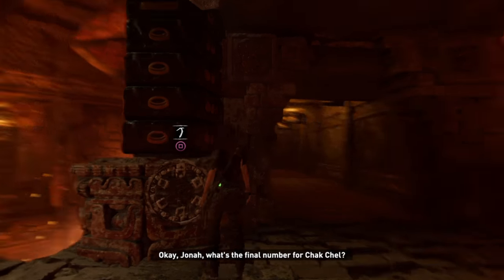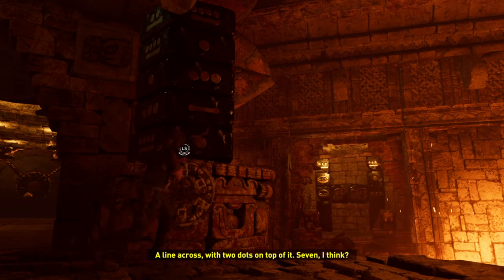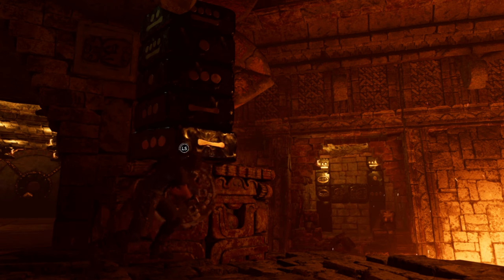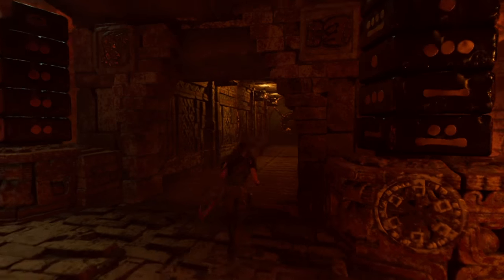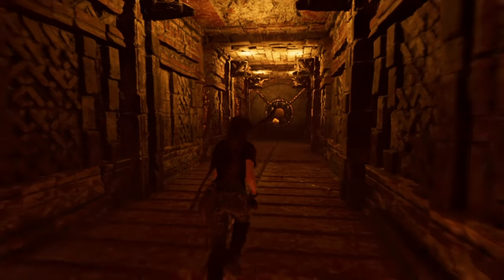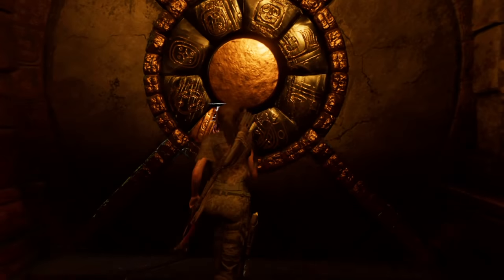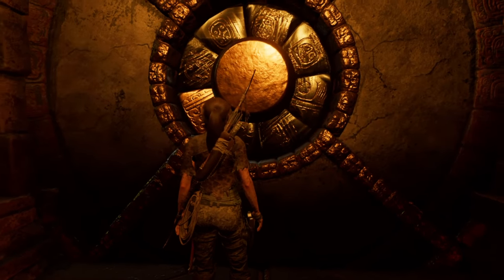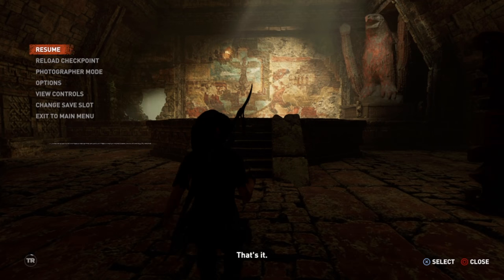Okay, Jonah, what's the final number for Shuck's shell? A line of cross with two dots on top of it. Seven, I think. Thanks. That's it.